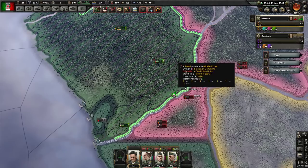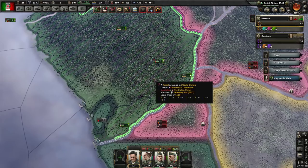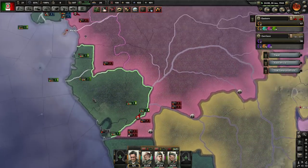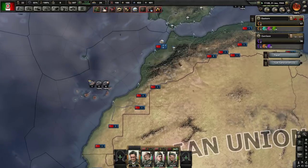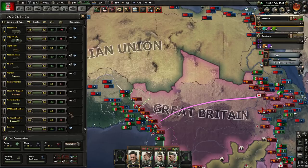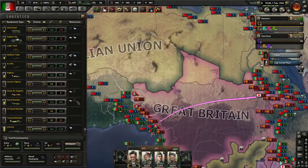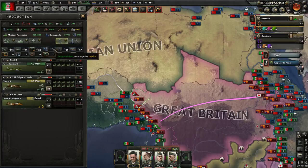Are you actually going to get attacked over here in Brazzaville? Well, okay, looks like you might hold it. I'm just going to send you in here as a reinforcement anyway, to see what we can do. Should probably have paratrooper stuff. Do I have — have I been building transport planes?